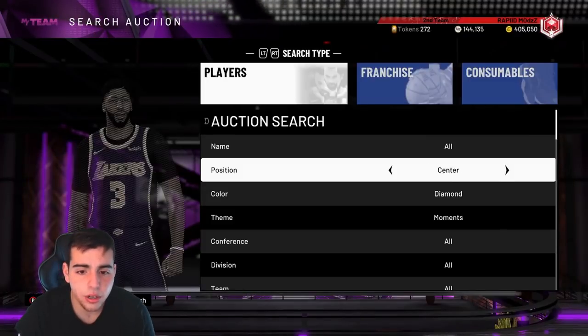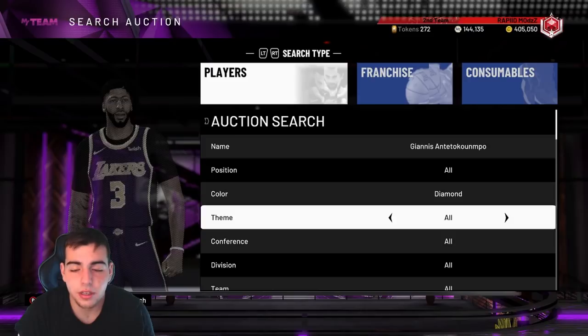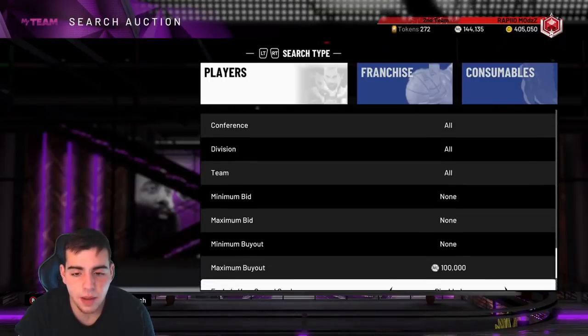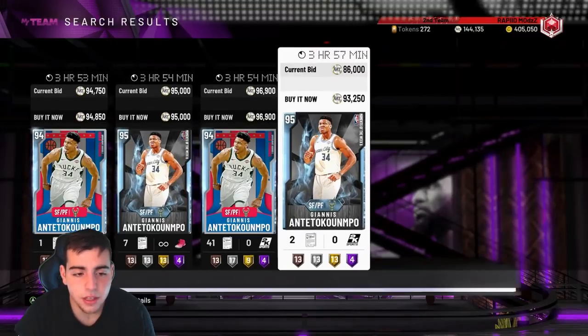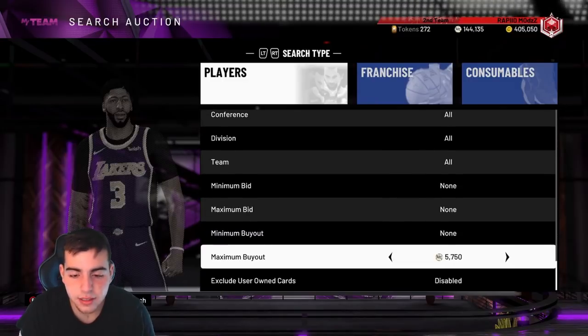Also, you could go to diamond. I would honestly keep checking Giannis and Jimmy Butler. So I would check Giannis — I would constantly check Giannis. You could possibly snipe him. He's going to go probably under 80k today. I would definitely keep checking Giannis, keep checking Amethyst 20s. Pretty much every filter in the game is going to be really hot today.